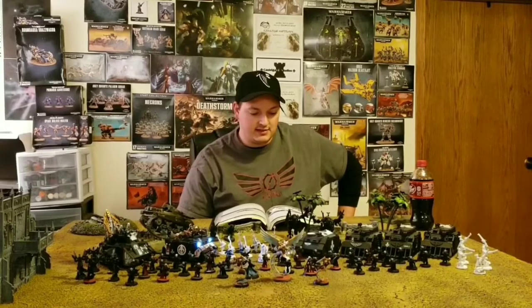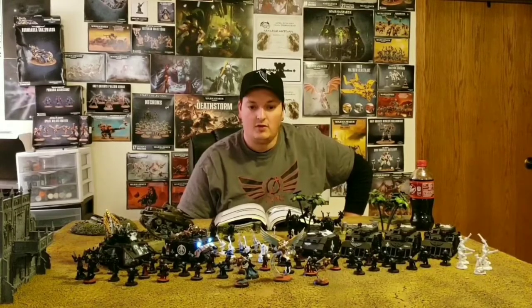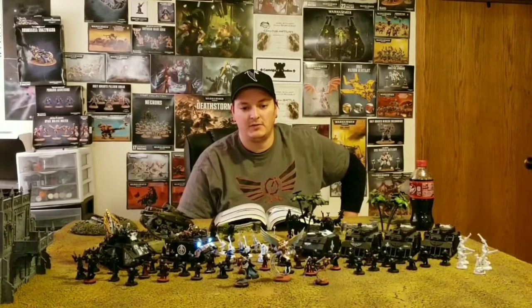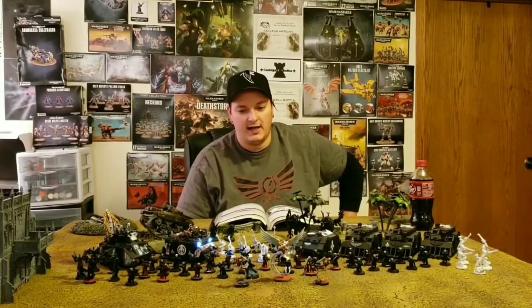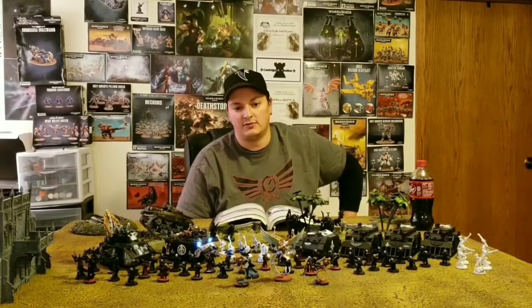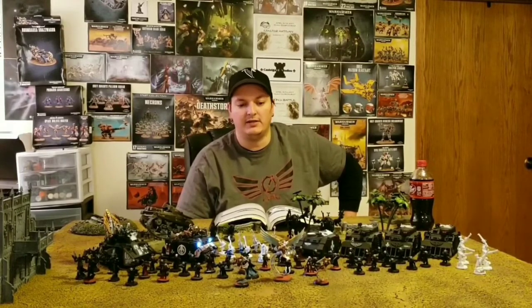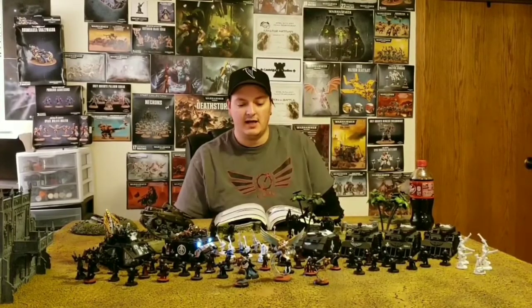Celestine is still a fairly strong option, and she's still a beautiful model — she's the only real plastic infantry model GW has released for Sisters thus far. We will be getting a new full plastic release of Sisters of Battle, and I'd like to think it's the vast majority of the opening line, the big one being the troops. A lot of Sisters of Battle players would like to replace their metal models with the plastic ones.